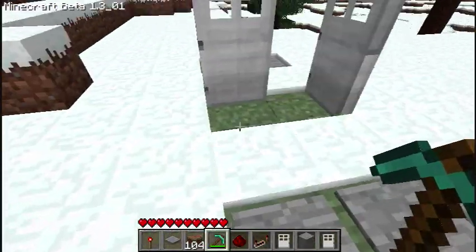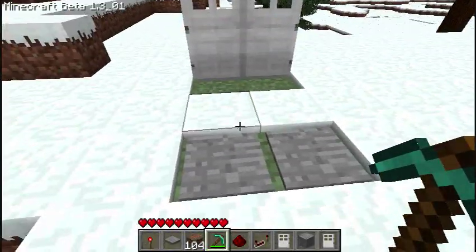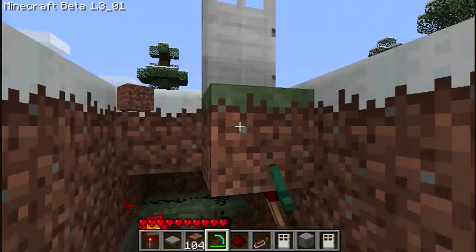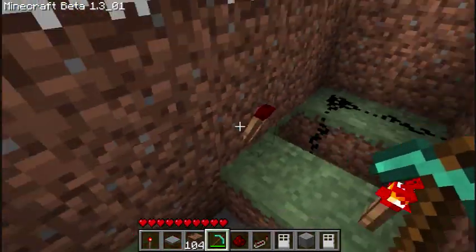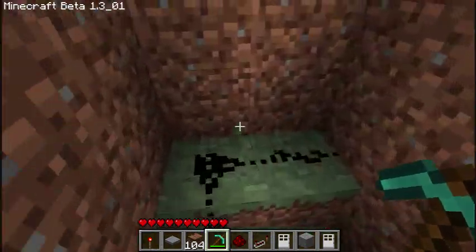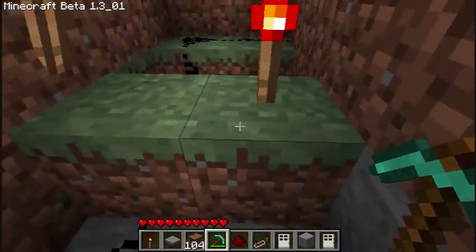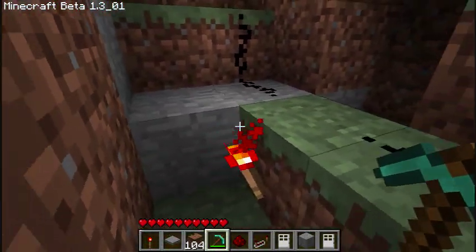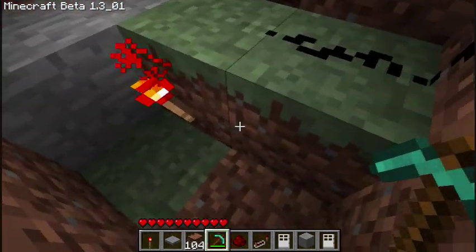So to build it, first you'll need to find where you're going to build. Then you dig out a hole that is two wide and five long, and you make it two deep. Then within that, you dig out a three by two section that is one deep.